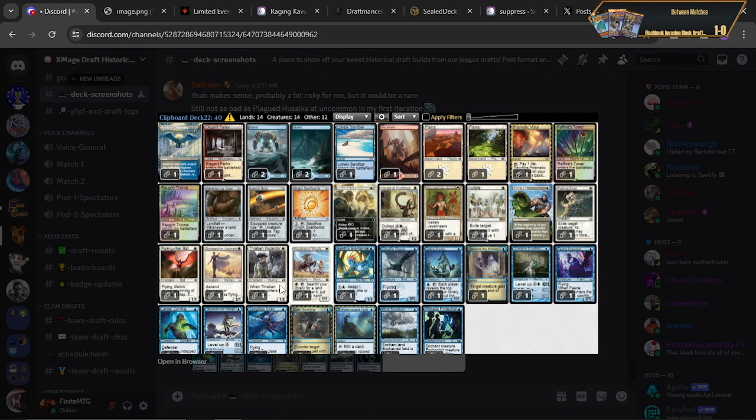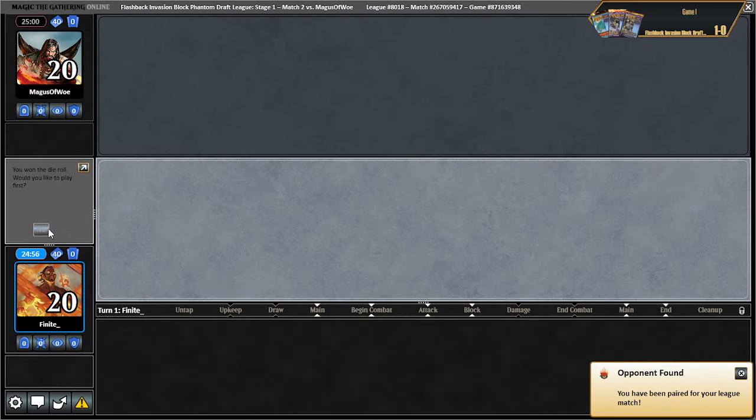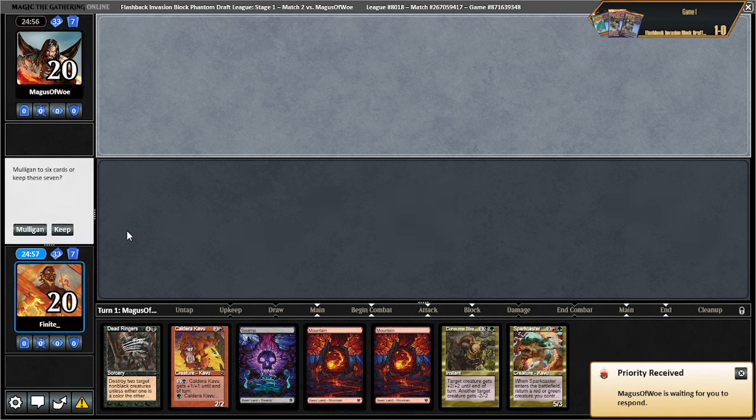Going back to what I was saying before — basically I was able to keep hands with the Azorius Chancery and either wayfarer or land tax. Then if I had just one other random white mana or one-drop to develop, I could go turn one planes — let's say on the draw, they go turn one land, I go turn one planes, play my non-land-tax card. Magus of woe — I think I know this opponent. This hand's okay. Keep.